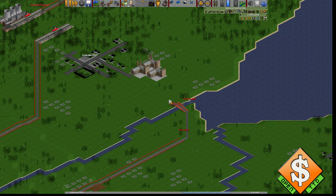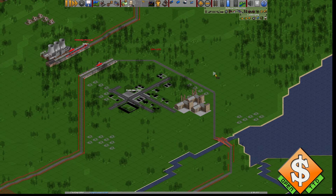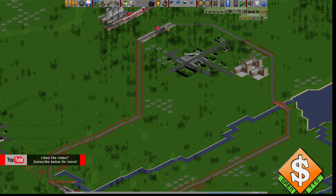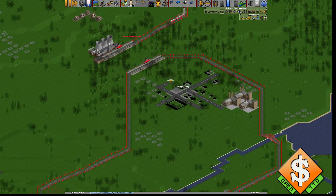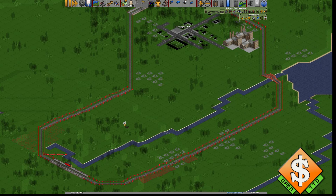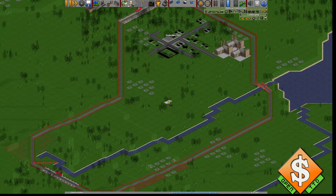I'll do train tracks here, here, here, and here. If I were to send a train on route now from this station to this station it would just go back and forth on this track alone — the reason being it's the shortest route. But is it the best route? That's up for you to decide.